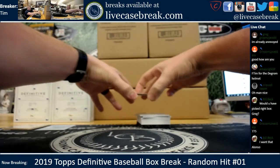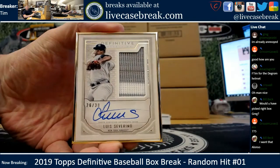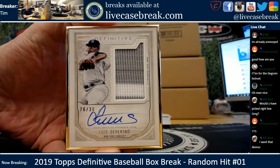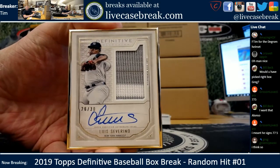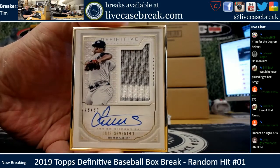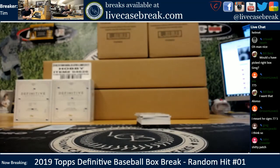Next card up — let's bring the little reveal card. Another frame, this one's gold. Luis Severino, out of 30, streaky ink. Nice pinstripe though, gray and white. Good stuff, little dirty jersey there in the middle too. Two frames out.